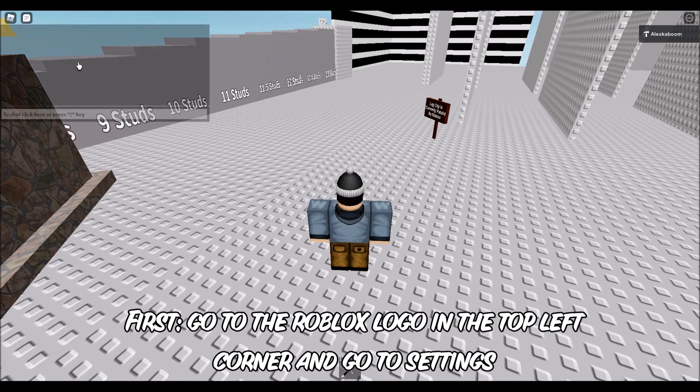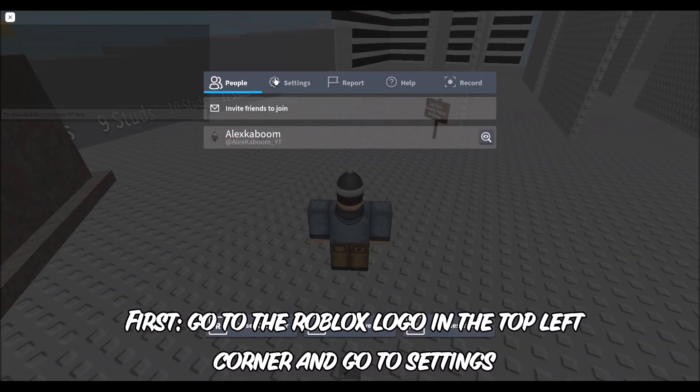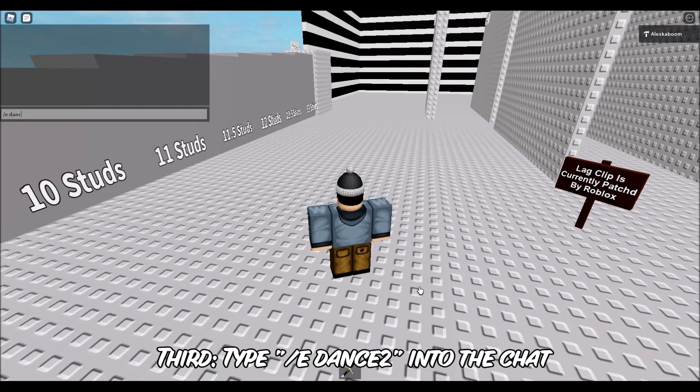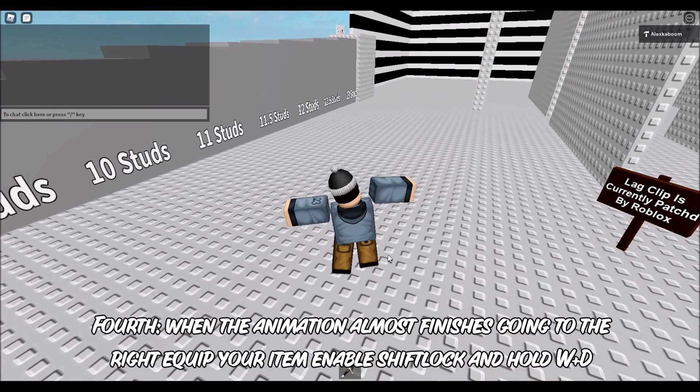First, go to the Roblox logo in the top left corner and go to settings. Turn shift lock switch on. Then type /dance2 into the chat. When the animation almost finishes going to the right, equip your item.